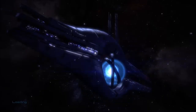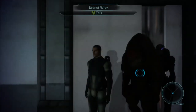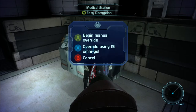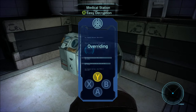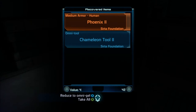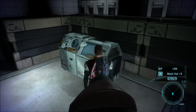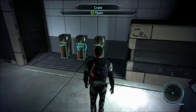The problem is that if you use Omnigel to open those things, and even if you convert all items to Omnigel, you only get like three Omnigel per item. So 90% of the time, if you break into these things with Omnigel, you actually have a net loss. You get four Omnigel each, so if I converted all those to Omnigel I would have gotten eight, and it would have taken me fifteen to open it that way.